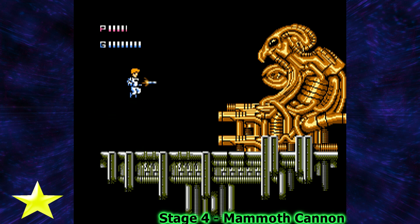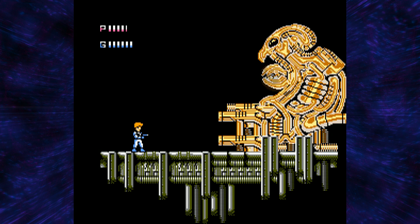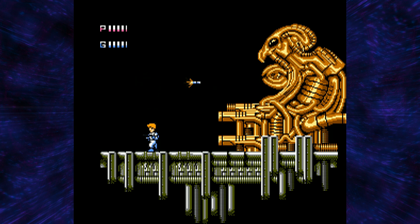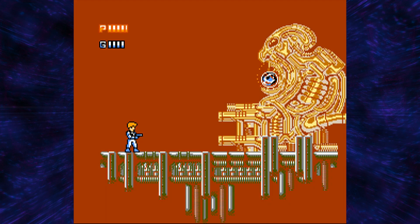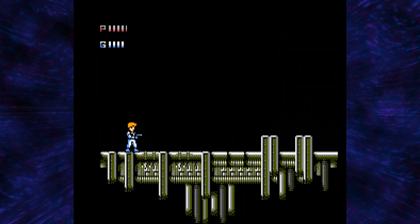The next boss is the Mammoth Cannon. We're going to get out the grenade launcher and we're going to wait, then jump up and shoot. As you can see, it shoots like a laser — it's kind of disconnected. You want to jump and shoot the thing when its weak point is exposed, and that's basically it. It looks just like a weird alien statue thing you would see in a Metroid game, honestly.